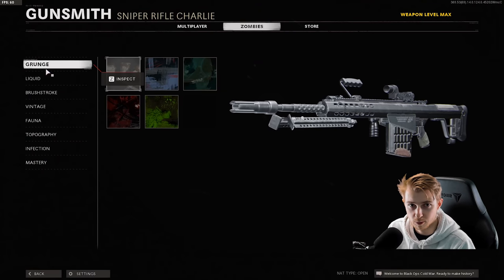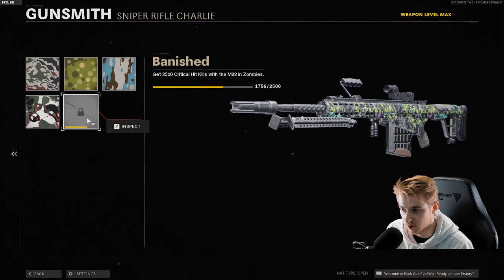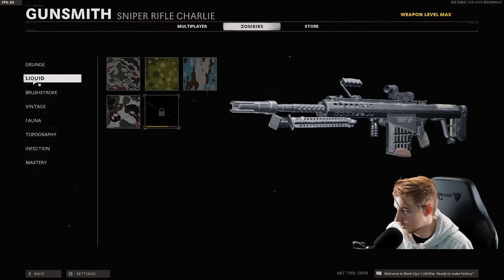Really quick, here's my camo progress for it. As usual, everything's done except for crits. We need about like 700 more, so hopefully we can get that done.